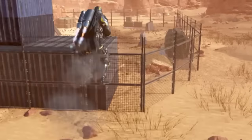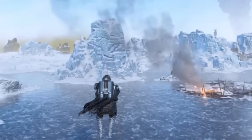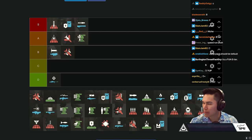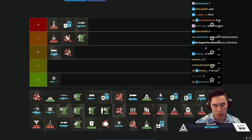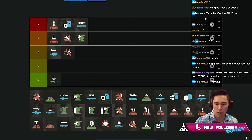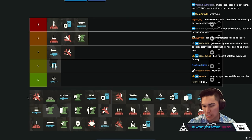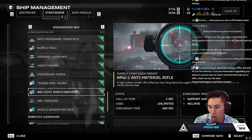Jump Pack - there are times where it's so clutch. The problem is it takes the place of other great backpack options. If I could do Jump Pack and Shield at the same time that would be nuts. It's good for speed running and getting the high ground, but I just can't use it over those other backpack options. I'm going to put it in C tier.